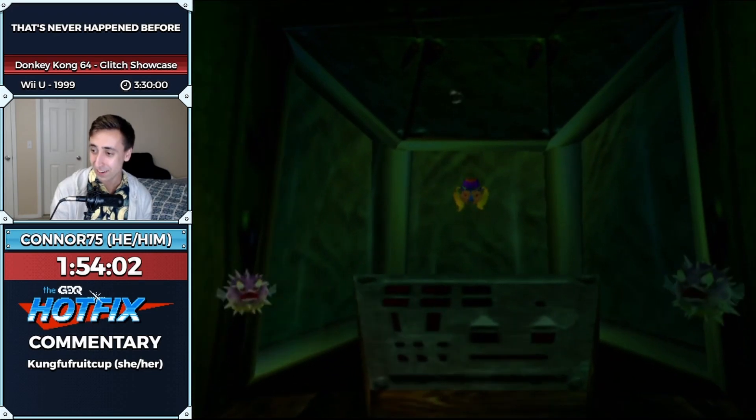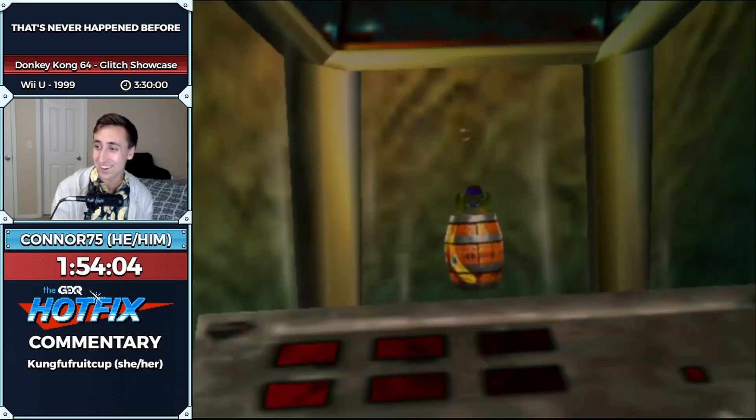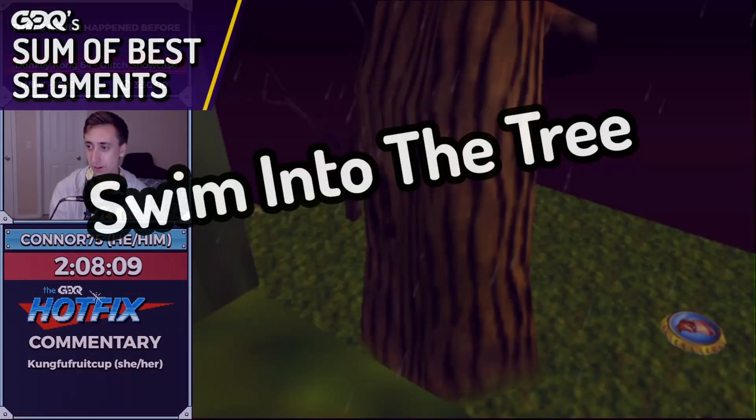And then you can clip through the bottom there into the submarine. Hopefully this isn't getting old — it's just clipping through every single thing. We need to enter the tree to get DK's blueprint.